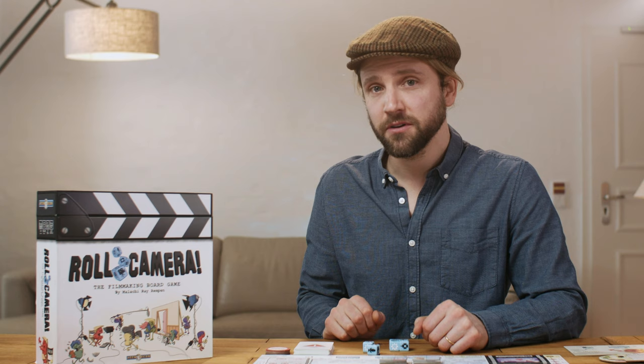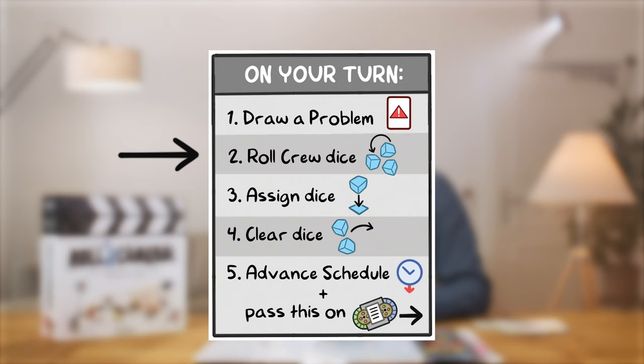At any point on your turn, you can choose to pick up and re-roll any dice that previous players have locked in, so you always have access to all six dice on your turn. So we roll the crew, and now I've got to assign them to actions.